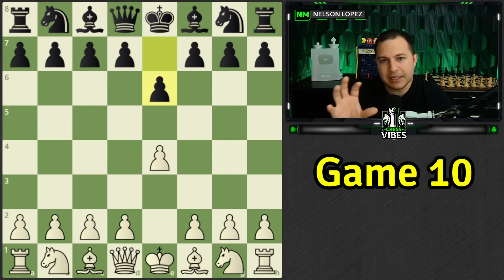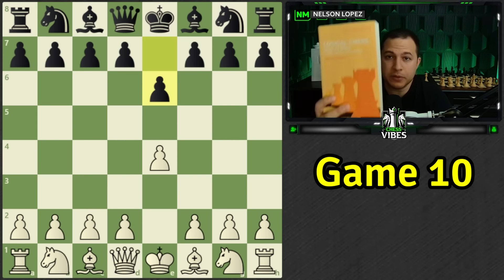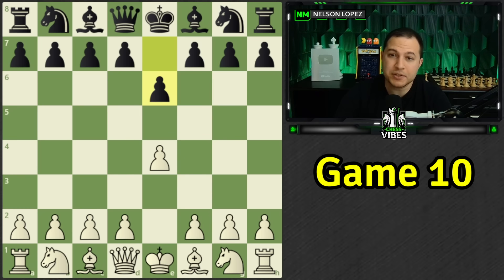By not understanding some key features in the position, which we're going to talk about. Welcome to episode 10 in a series where we're going through the book 'Logical Chess Move by Move.' We have an exciting game, so if you have your book let's jump right in. So e4 e6 — this is the French Defense.